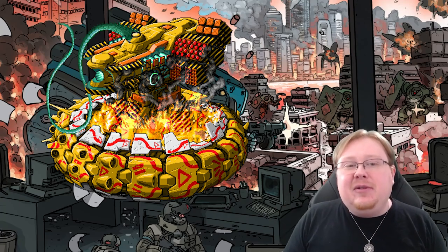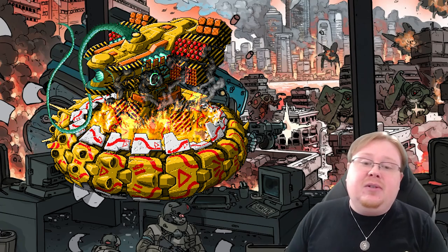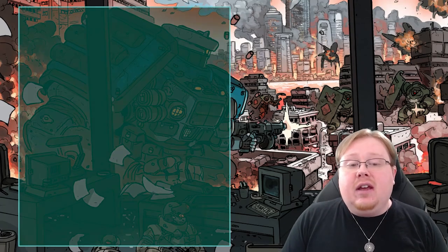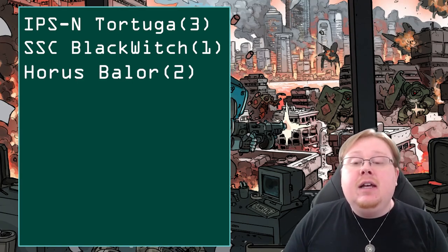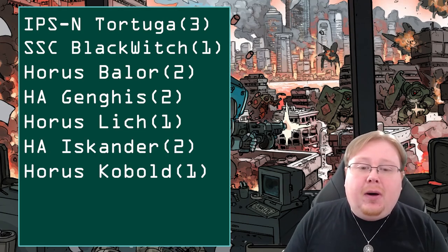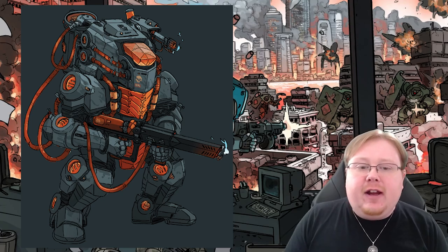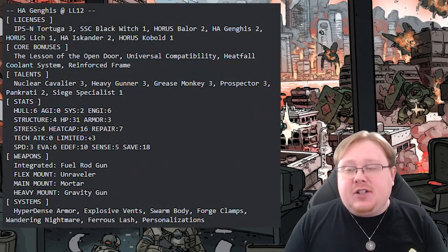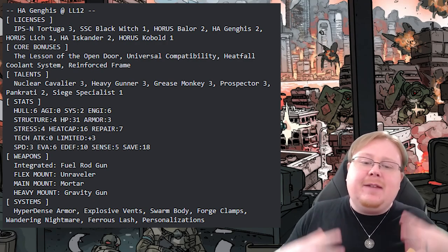As you can see here, the Burning Wheel is such an interesting build. So what licenses do you need to get this build going? This is going to use three of the Tortuga, one of the Black Witch, two of the Baelor, two of the Genghis, one of the Lich, two of the Iskander, and one of the Koala. This is using primarily the Genghis frame, which is a very good frame for the build. It was actually my favorite build from the contest in general, and its concept is very cool.